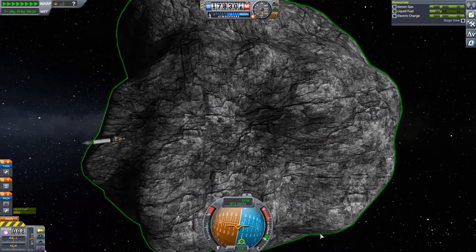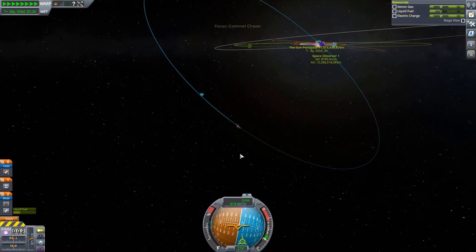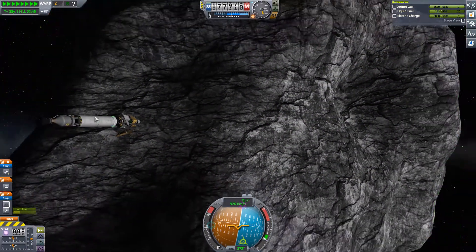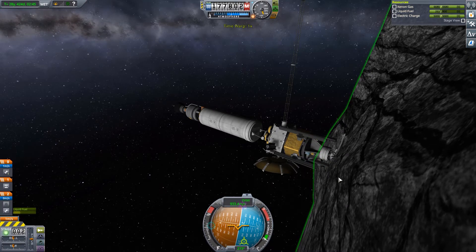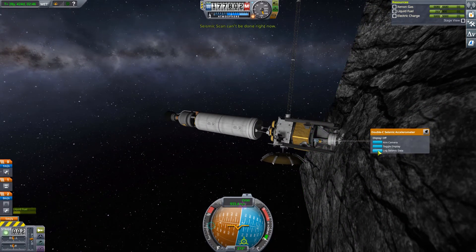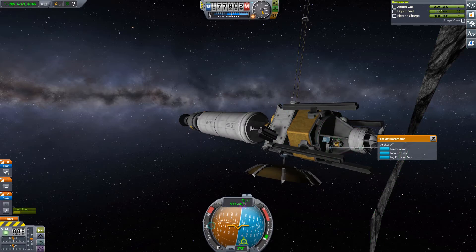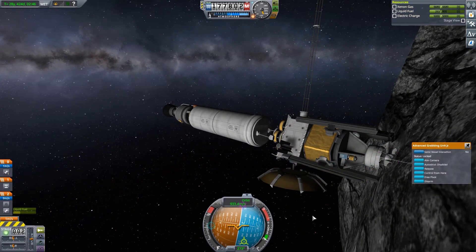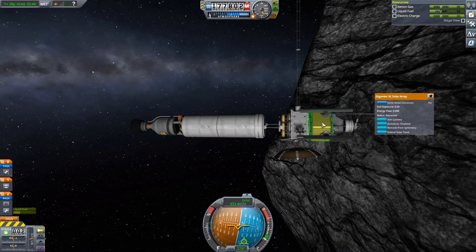Now connected, I went and checked if the science equipment we brought gives new scientific results — some interesting text came up. However, you will not get any actual science points out of a comet, which is a shame. Looking at a great angle on the new science boom experiment at the top of the craft, I'm running all the experiments — but it just registers as the 'high above the Sun' biome. Getting to a comet is not the easiest task and it really should be rewarded with some science.